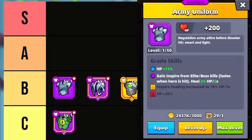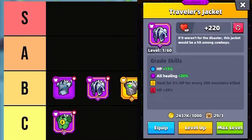The Army Uniform allows you to gain Inspire from Elite/Boss kills that heals a percentage of HP every 5 seconds. There are circumstances where this is useful — if you cannot locate food and have potentially become surrounded, this chest plate can help you heal. The Traveler's Jacket increases the healing effect by a percentage and will heal a percentage of HP for every 200 monsters killed when it reaches an epic grade. If you are running through monsters and taking damage, this piece of gear might be useful.